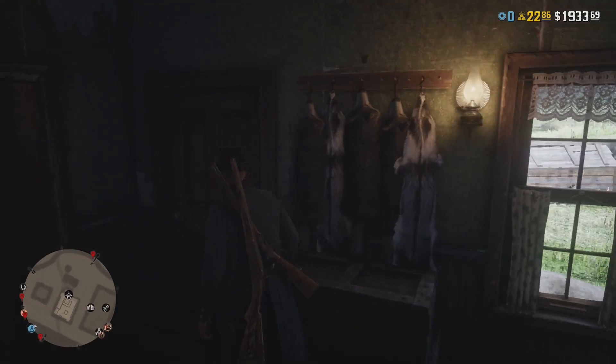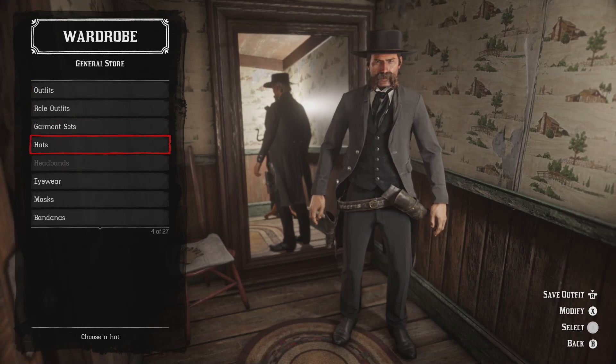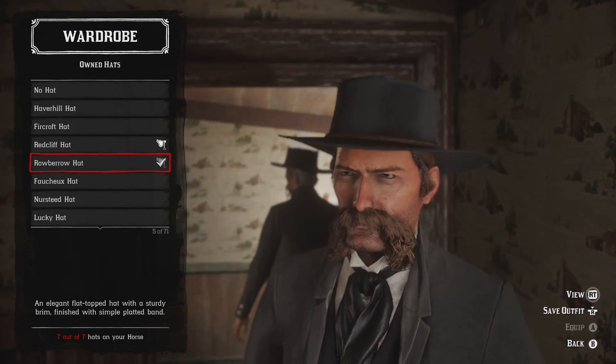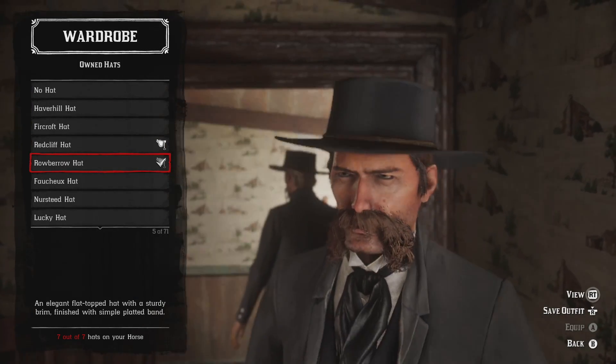Let me go ahead and throw what I designed at you real quick by going to ye olde wardrobe and breaking down the outfit piece by piece. Starting off as always with the hat — the Robo hat, which we recently got from an Outlaw Pass, is about as close as we're gonna get for his hat.